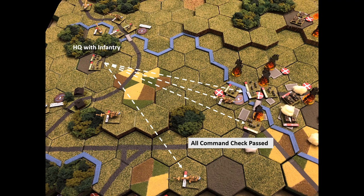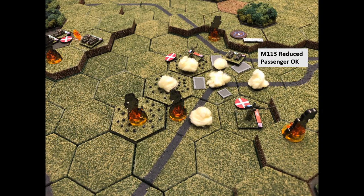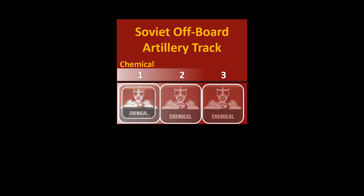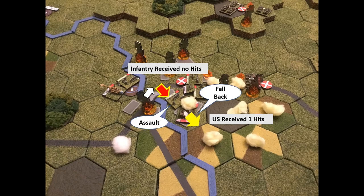The air assault activates for their final turn. Headquarters moves to get a line of sight to objective A and command checks actually go reasonably well. Chemical rounds are called in on objective A — the M113 is reduced but the passenger is okay, and there are no more chemical rounds. The stack in the center of town assaults the M1 — though noted in the battle report this was likely illegal due to the extra movement cost to enter the chemical cloud. The infantry crosses the bridge and assaults into the M113 — one hit forces the US to retreat, and the Soviets take the hex. Objective B is now Soviet.